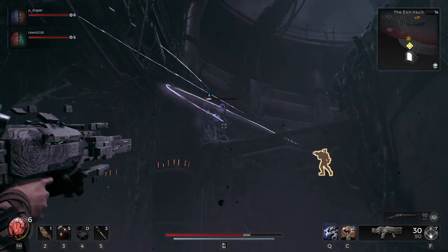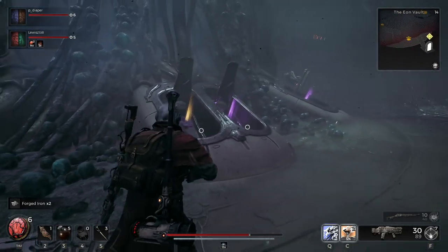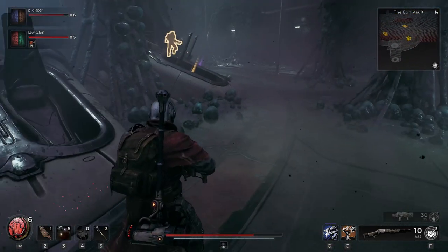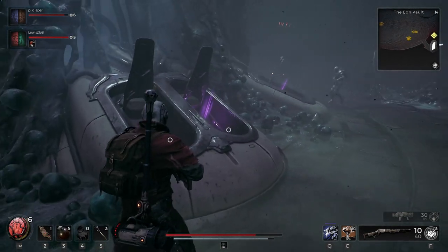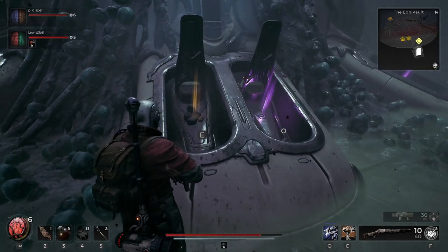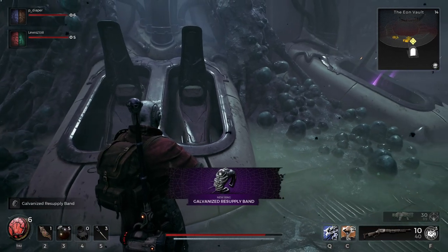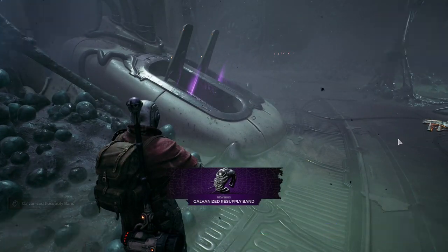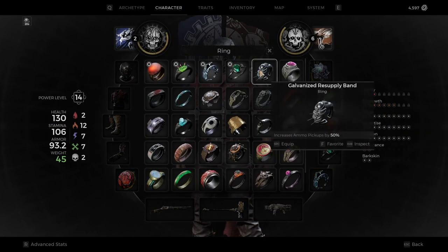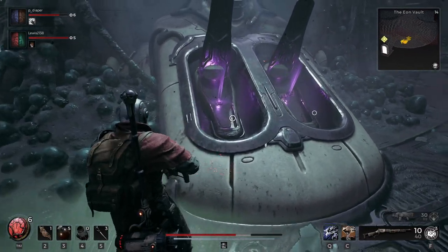They're just in the open area of the Eon Vault — that's at least where we found them. Once you have every single one, go back to where the supply ship sits at its base, go down to the very bottom floor, and you're going to see the supply pods now open. You get lots of goodies from this — one of them gave us over 500 scrap in a single collection, plus potentially a ring or other items.